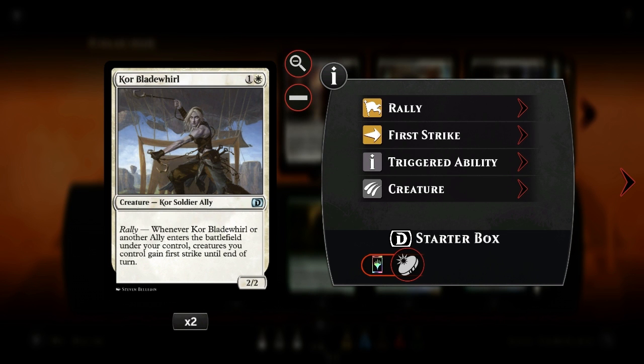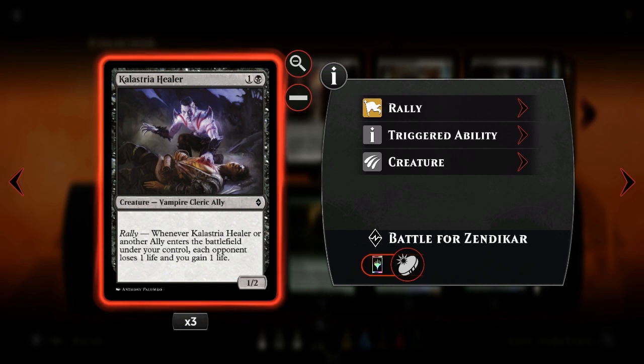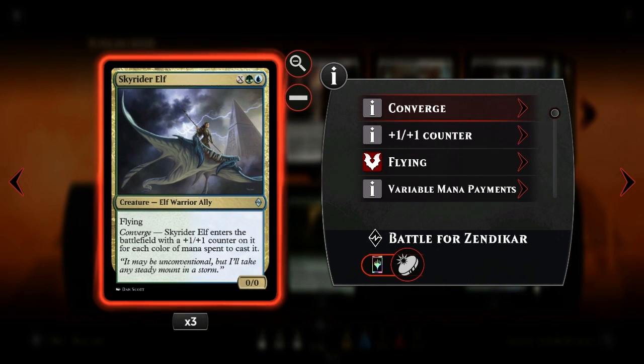We have Core Bloodwail, two copies, giving first strike on rally. We have three copies of Calastria Healer to maybe deal some damage and gain some life if we need to. We have two copies of Sylvan Advocate - it's an ally and a very good card for offense and defense, especially if we have six lands on the battlefield. We have three copies of Sky Rider Elf - he has converge and since we have five colors and five mana, we can make him a 5/5 and he's flying, so it's a pretty good creature.